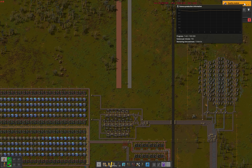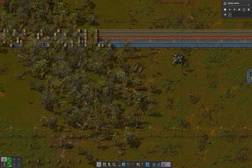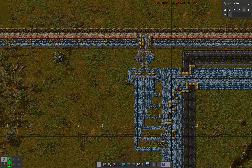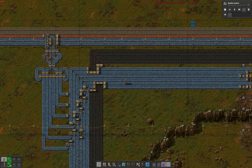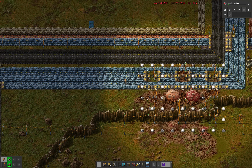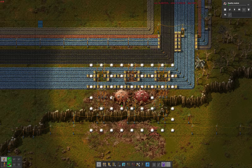But even before that, we waste some time installing yet another green science iron mine, using a custom-designed hideous splitter-merger abomination to connect it to the existing ore. That should get green science back up from the dwindled 750 SPM to the full 900 SPM again.